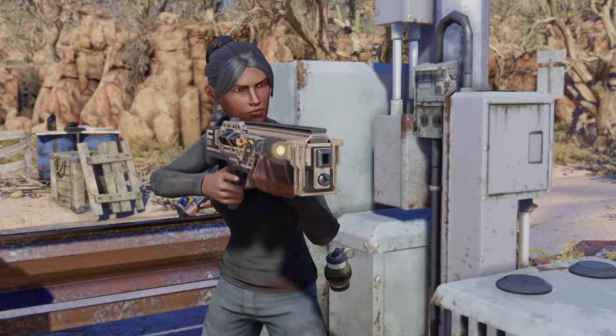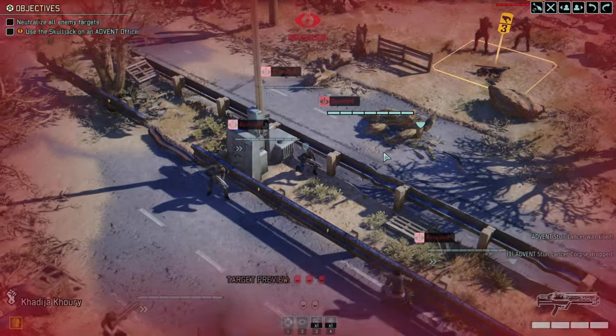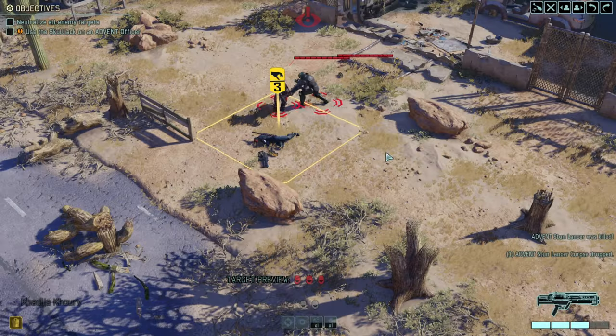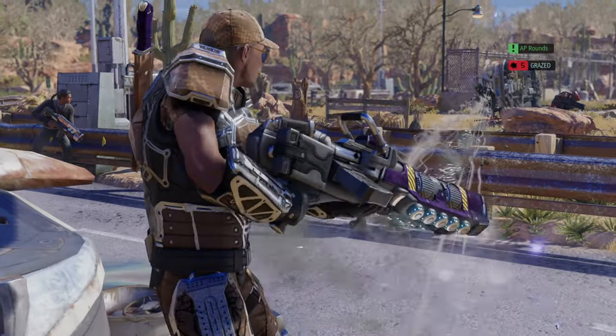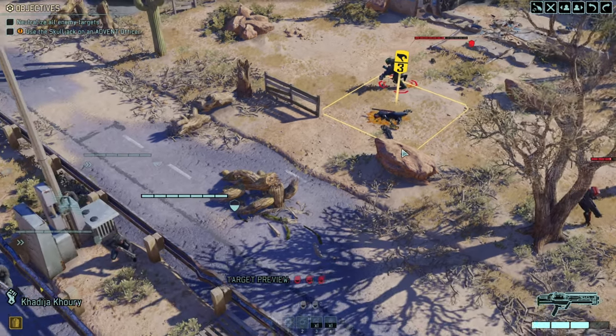Stun Lancer — shotgun to the face. Nice. 12 points of damage. Lovely. Very nice. Good job, Arclight. Fabulous. Very, very solid damage. Maybe should have hit the heavy gunner with our shotgun first.